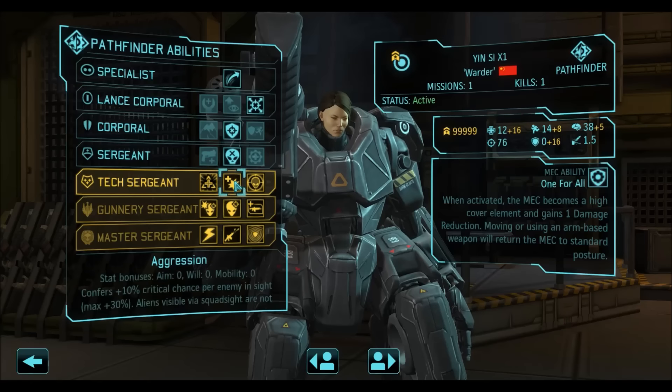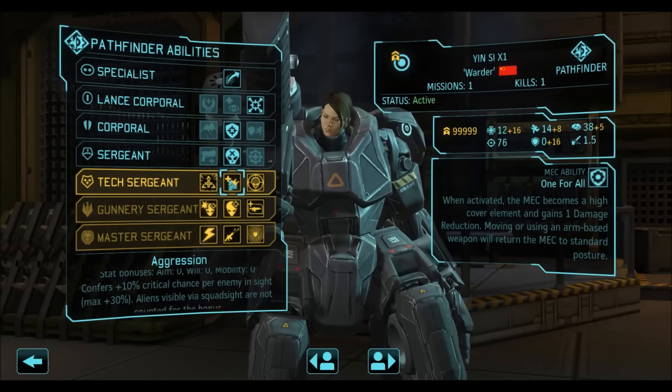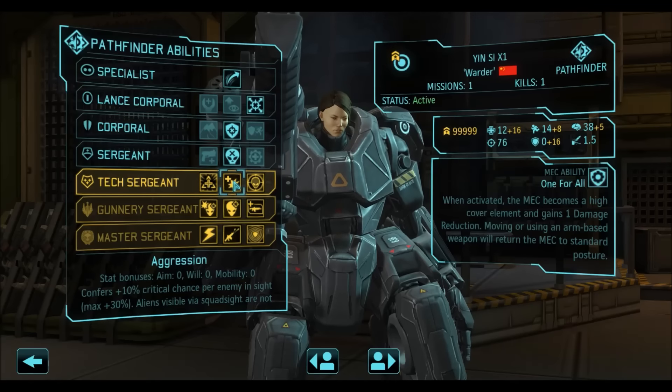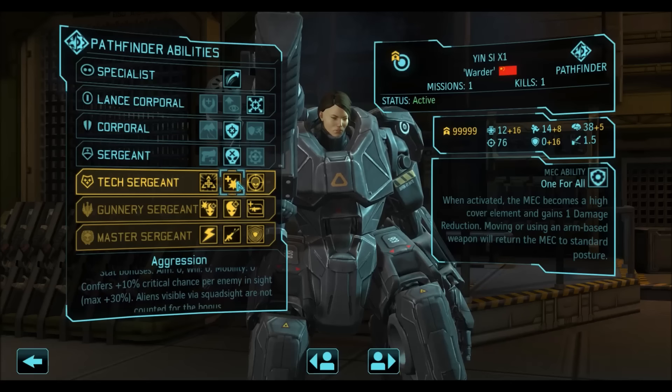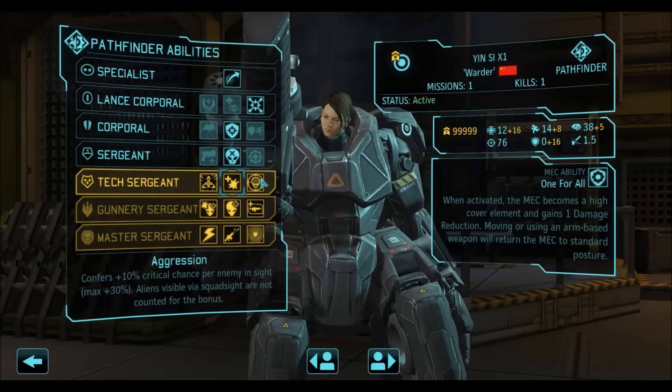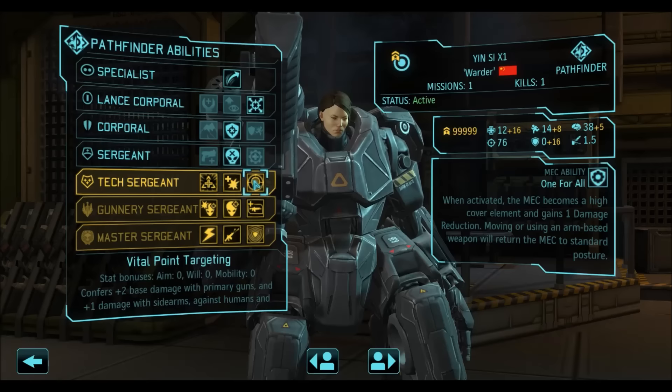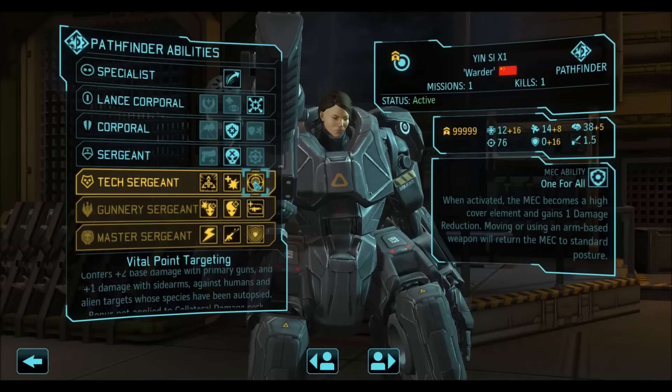So if your enemy is not overwatching, it is good to get into normal gun range and shoot from there, because Aggression gives you additional crit. If you find yourself shooting from Squad Sight regardless — so that your mech doesn't take any damage, which is important given how squishy it is — you can take Vital Point Targeting instead, improving your base damage. Since we are building this unit for Squad Sight right now, we are taking Vital Point Targeting: +2 damage from primary weapons against enemies that have been autopsied and exiled.